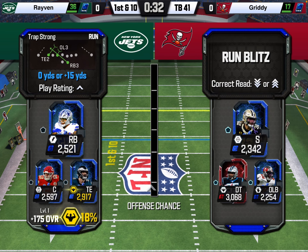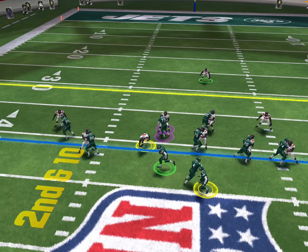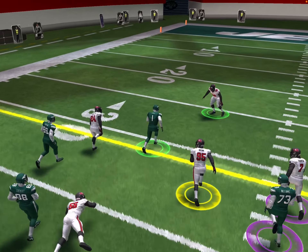We got the pop pass, the stretch, and the draw. It's second and ten, so we're gonna pick the pop pass. We do have a chance to get negative six yards out of this, but they picked run. It's a coin toss here — the percentages would have been better with advanced mode on. Looks like it's going to be successful — we get a first down and more, 23 yards.